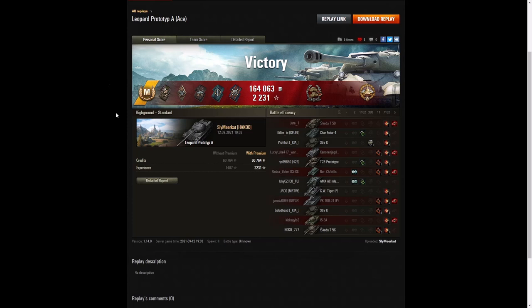Here are the end-of-battle stats — another ace tanker game for Sly Meerkat in the Leopard Prototype A. He's actually going for his third mark of excellence. He got a spotter badge, a bruiser medal (11 critical hits), a duelist for taking down two tanks that damaged him, and a fighter badge for at least four kills — he got five. One third of the enemy team, and one short of a top gun. If the Progetto hadn't stolen that last kill, Sly definitely would have had a top gun.